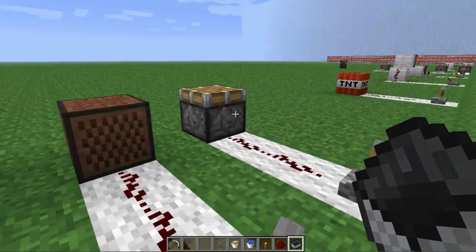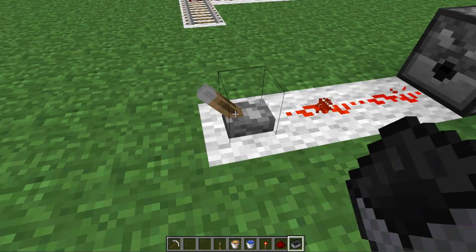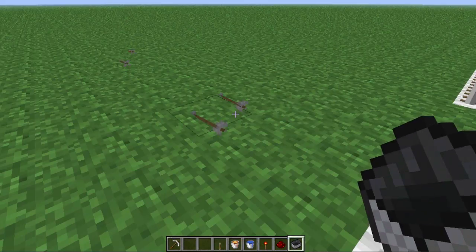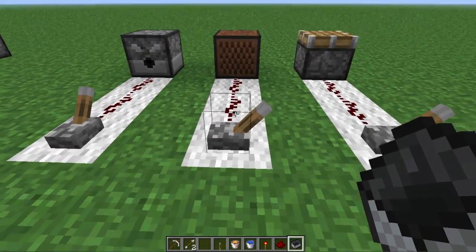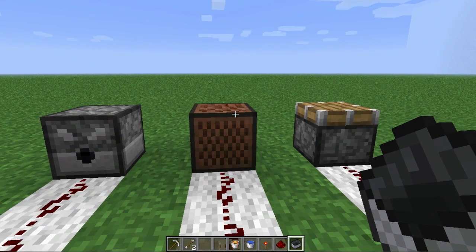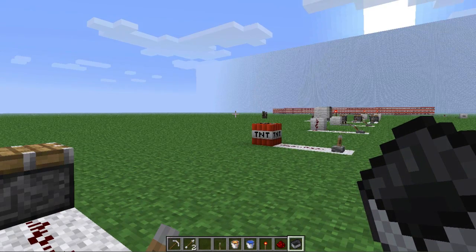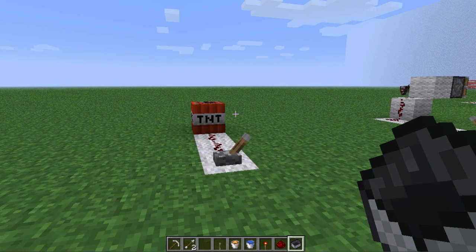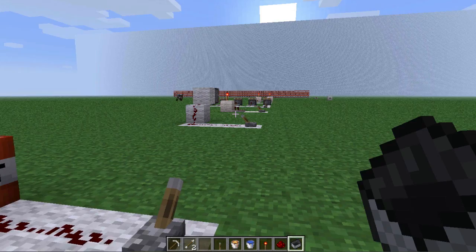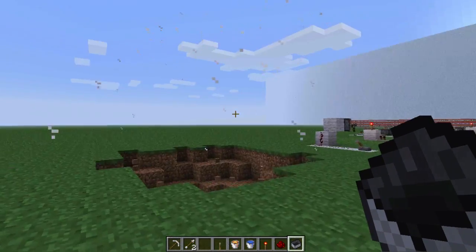Redstone can also be used to toggle several items. First, the dispenser — it shoots an arrow when powered. Another one is a note block — as you can hear, dong, that's how you get a noise from a note block. Another one is a piston, as you've been seeing. And then there's TNT: to activate TNT, it must be supplied with power via redstone. I right-click on it and get out of the way — boom, a nice little particle effect explosion.